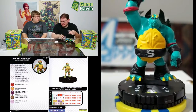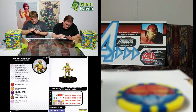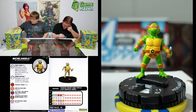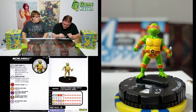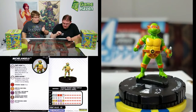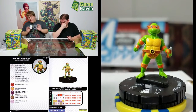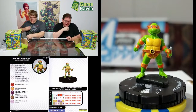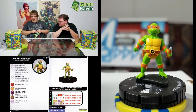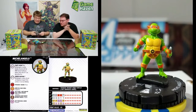Common Mikey rolling in — almost have all the turtles. When Michelangelo is on the team, another friendly character with the TMNT keyword makes an attack, 11s are crits. If he's indoors he can use hypersonic speed; if he's outdoors, sidestep. No adjacency required, and no keyword restriction — so all your TMNT allies make 11s into crits. Now we just need something that grants the TMNT keyword to everybody. Well, some of them are not teenagers, and some are not turtles.